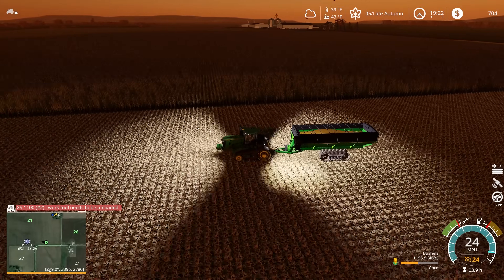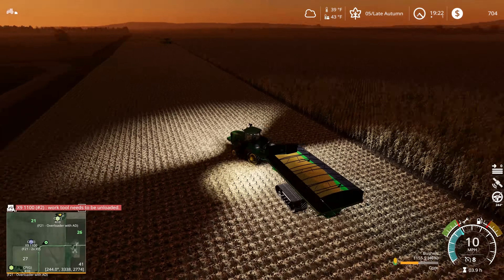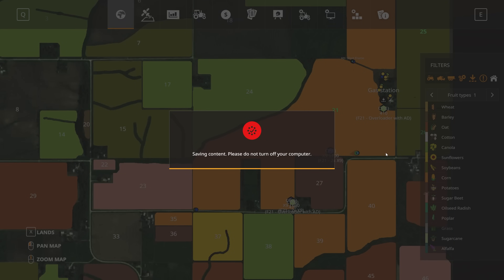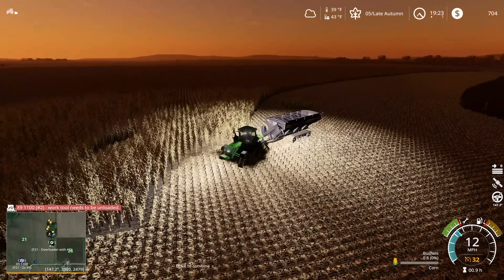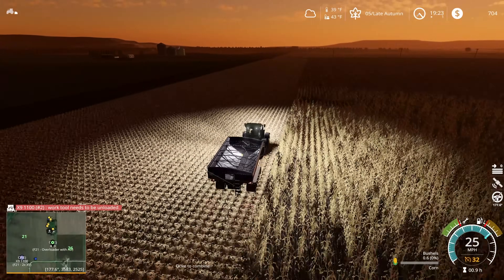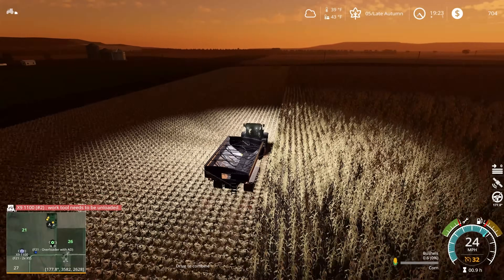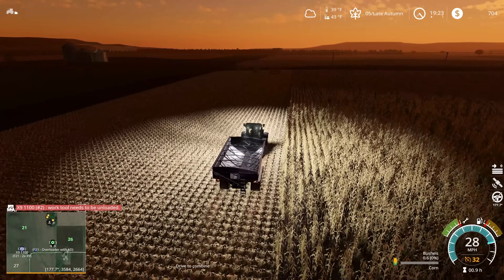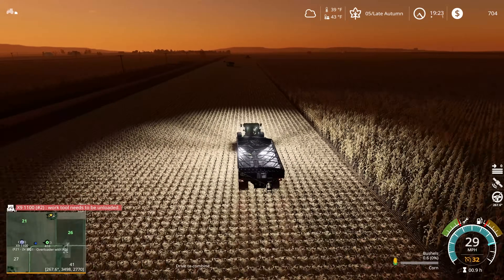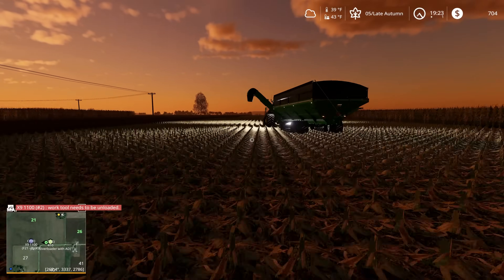It looks like the other grain cart is making his way out here slowly. Maybe I should go check what his speed has been set to because I would have expected him to be back out here already. It looks like he's making it — he's just having to follow the edge of the curvy field here. As he gets on the straightaways it looks like he's going to go a little bit faster, and I'm encouraged that it looks like he managed to figure out the pathfinding to get around the field this time rather than driving through the corn. I expect he's going to get up here and be able to unload just fine, so I'm going to jump out and move this other tractor out of the way.